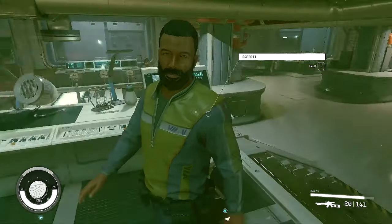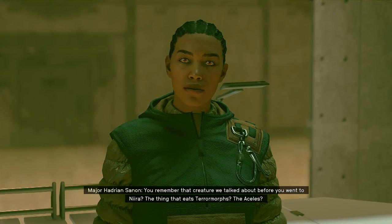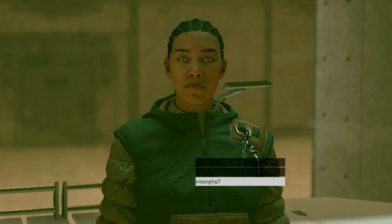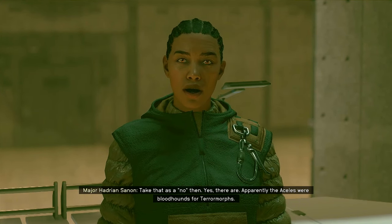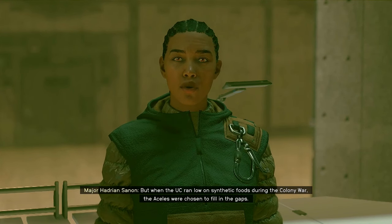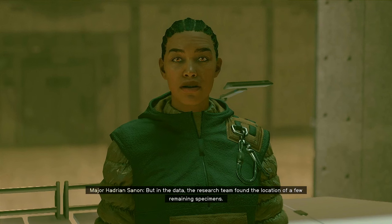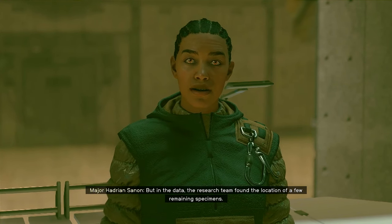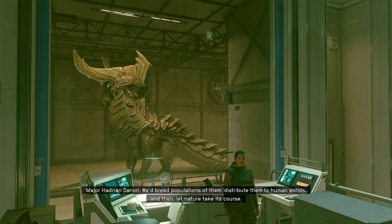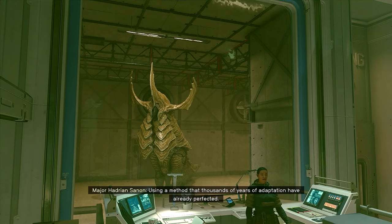Major Hadrian Sanan, I am going to talk to you now. Barrett, you need some hot cocoa or some mittens maybe? She mentions the Acilles — the creature we talked about before going to Nira, the thing that eats terror morphs. The Acilles were bloodhounds for terror morphs, but when the UC ran low on synthetic foods during the colony war, the Acilles were chosen to fill in the gaps. They were thought to be harvested to extinction, but the research team found the location of a few remaining specimens. What's being proposed is bringing them back — breeding populations and distributing them to human worlds, letting nature take its course.